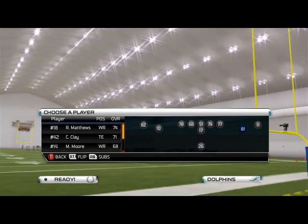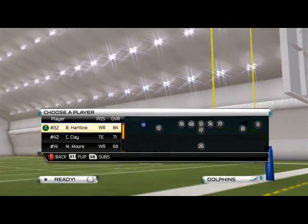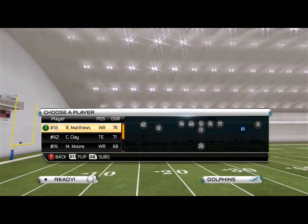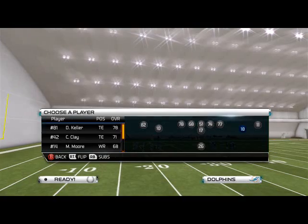I'd like to put Dustin Keller in one of the slots with the rest of the receivers. Just make sure you make that quick little adjustment. If you don't like him, you can obviously leave in Matthews if you want to. It's up to you.